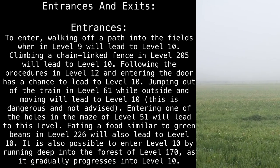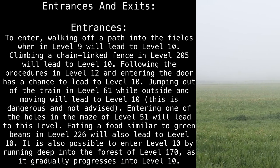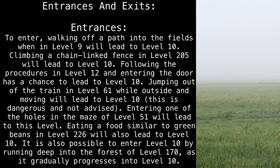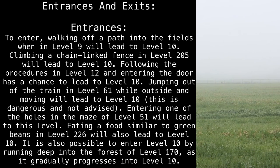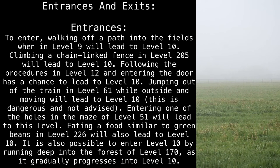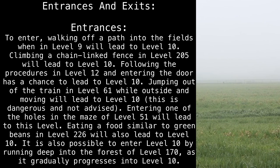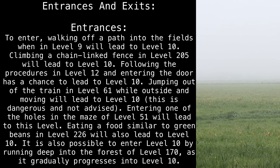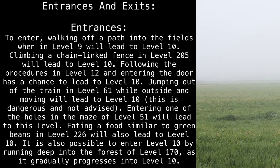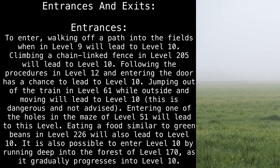Entrances: To enter, walking off of a path into the fields when in Level 9 will lead to Level 10. Climbing a chain-linked fence in Level 205 will lead to Level 10. Following the procedures in Level 12 and entering the door has a chance to lead to Level 10. Jumping out of the train in Level 61 while outside and moving will lead to Level 10 — this is dangerous and not advised. Entering one of the holes in the maze of Level 51 will lead to this level. Eating a food similar to green beans in Level 226 will also lead to Level 10. It is also possible to enter Level 10 by running deep into the forest of Level 170, as it gradually progresses into Level 10.